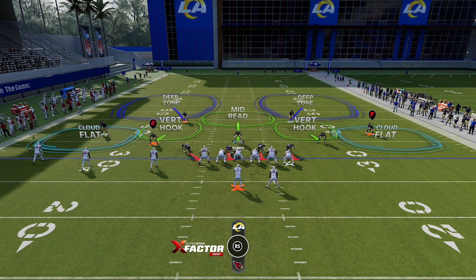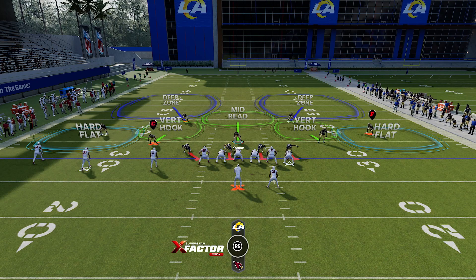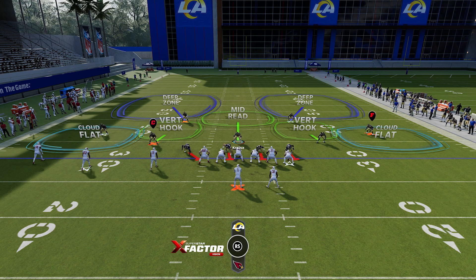What happens is they'll shade down if they're trying to play hard flats. When you shade down, it cancels out all of the match in the play, and then it just turns into a normal Tampa 2 with just two hard flats on the field. That's not good, because that's going to get burned by every single play every single time.